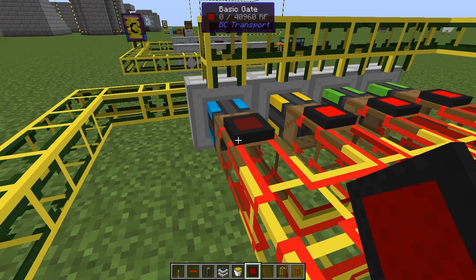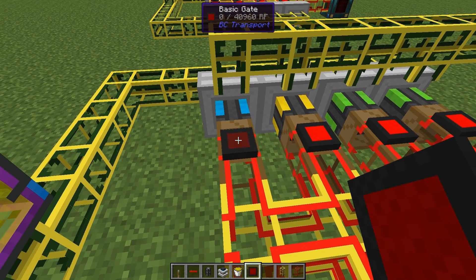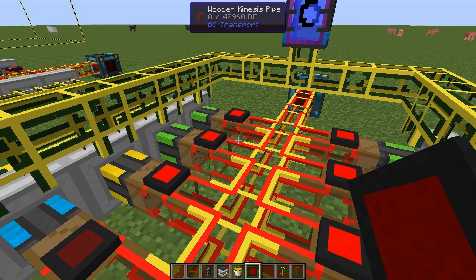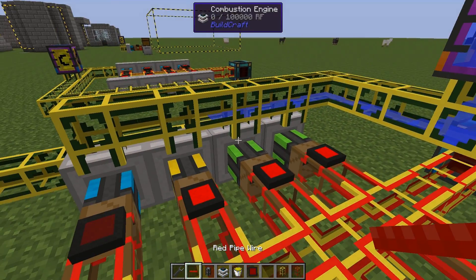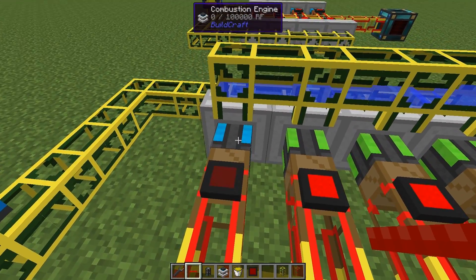For a basic gate you need a filter to check for fluid or fuel specifically. You can check tank empty or full, and inventory space. You can cycle through and look at what you can do, then decide how to set it up. Since this one has water, let's just flip that and fill all of them with water and we should be good to go.